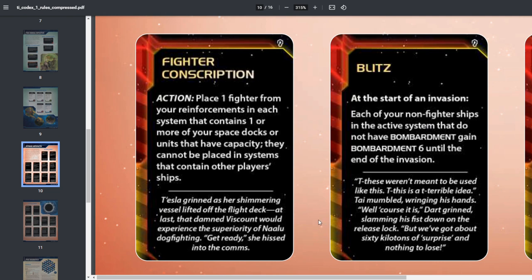Fighter Conscription: as an action, place a fighter from your reinforcements in each system containing one or more of your space docks or units with capacity, as long as no other player's ships are present. With multiple space docks, flagships, dreadnoughts, cruisers, and carriers, that could be a huge number of fighters. Blitz: at the start of an invasion, each of your non-fighter ships in the active system that don't have bombardment gain Bombardment 6 until the end of the invasion — and it stacks with other bombardment-triggering cards for extra combos.